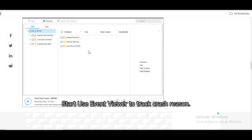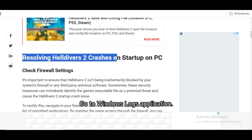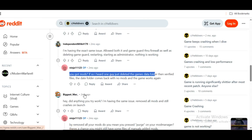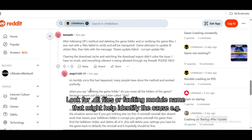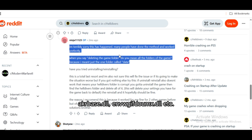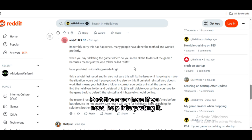Use Event Viewer to track the crash reason. Press Windows + S and type Event Viewer. Go to Windows Logs, then Application. Look for error entries at the exact time the crash happened, and check for .dll files or faulting module names that might identify the cause — for example, octbase.dll or nvwgf2umx.dll. Post the error here if you need help interpreting it.